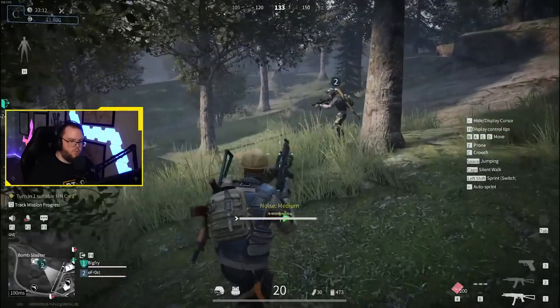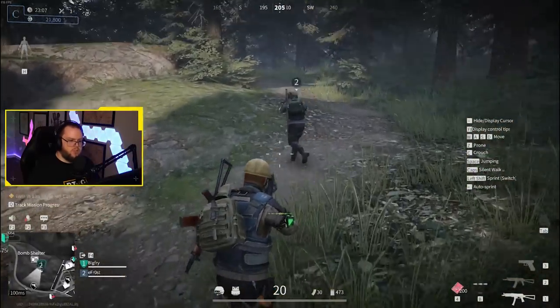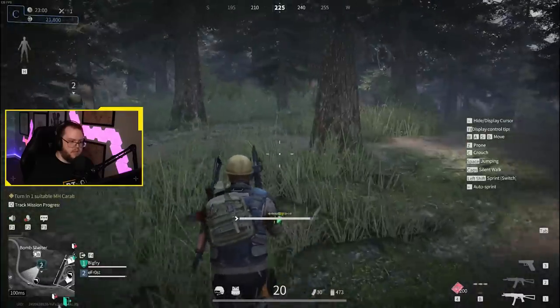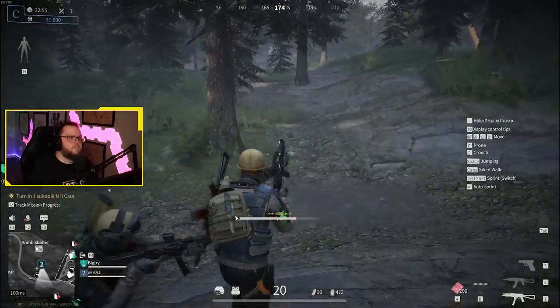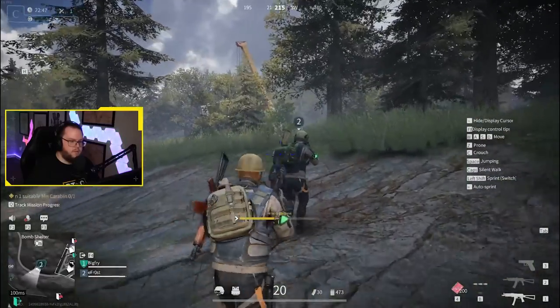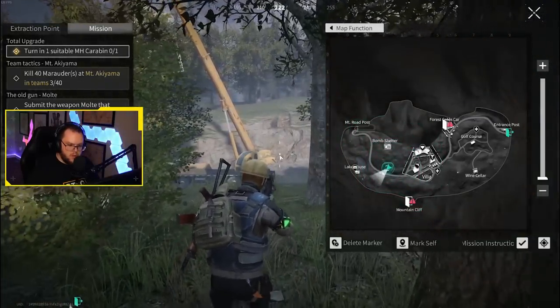Every single feature I look at in this game leaves something to be desired. They made an inventory very similar to Escape from Tarkov but didn't make it as good — the ability to rotate items is done automatically for you, but sometimes you just want more customization and control over your storage. You can hit auto sort but it still isn't as good as Tarkov, so every time I get out of a raid I have to just sell a bunch of stuff.